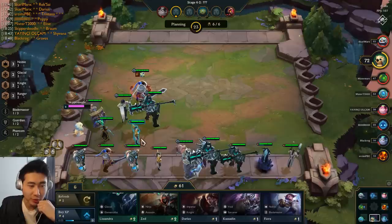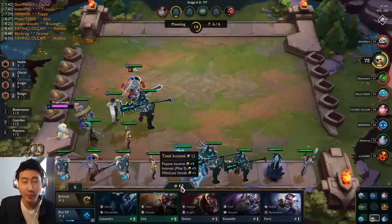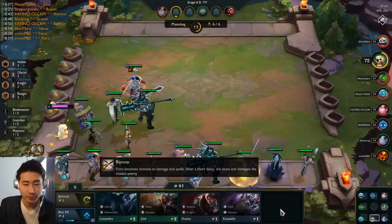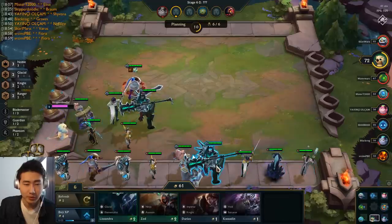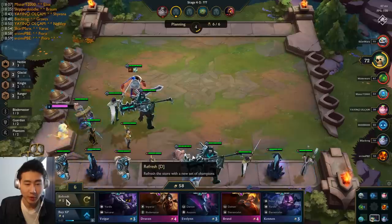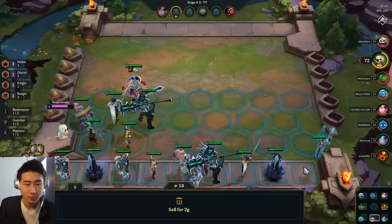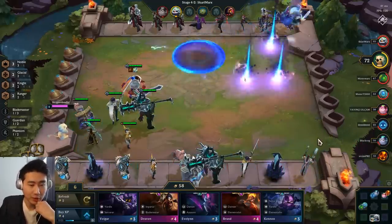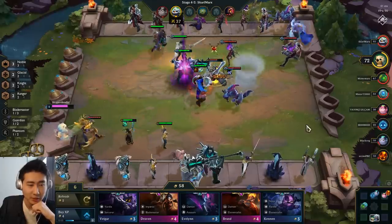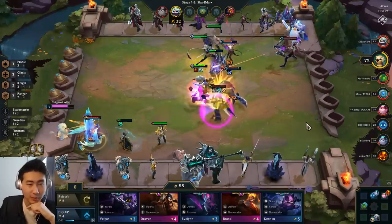Mordkaiser doesn't really fit in my comp — too bad I'm not getting any Veigar right now because mine is still at one star. I'm above 50 gold so I'm going to spend it. I'm starting to lose because I have a very weak Ash and weak Veigar. Maybe I should have tried to get a three-star Mordkaiser — that probably would have been a better idea.